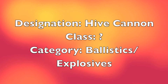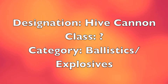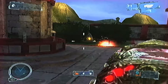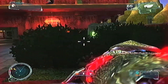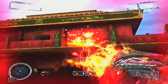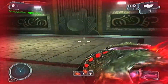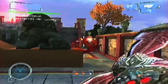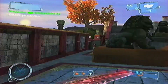Today we're doing the Hive Cannon of an unknown class, category Ballistics/Explosives. When I say the Hive Cannon is of an unknown class, it is really a hybrid between a few classes. For example, it has the movement speed of an assault rifle, the reload speed of a pistol, and the mag size of an LMG. In short, it is a drudge weapon that really has no human counterpart in the real world.